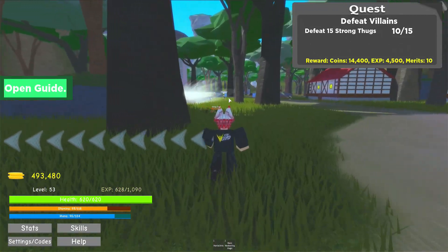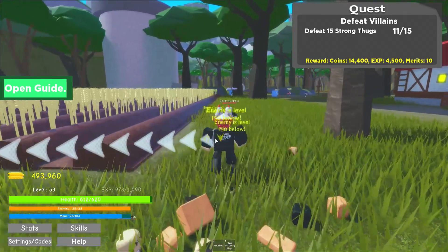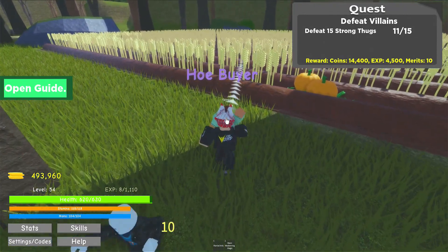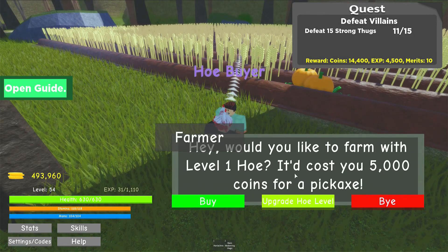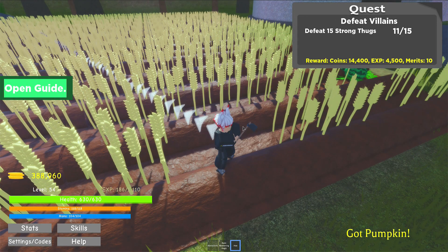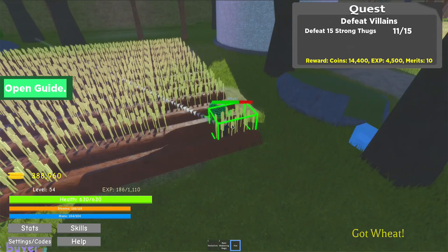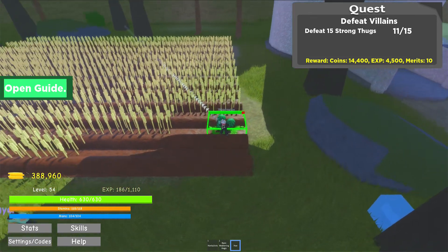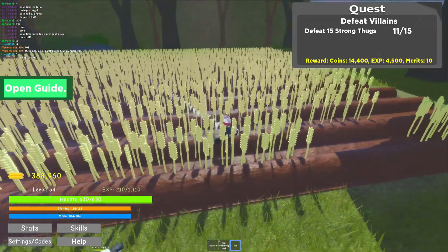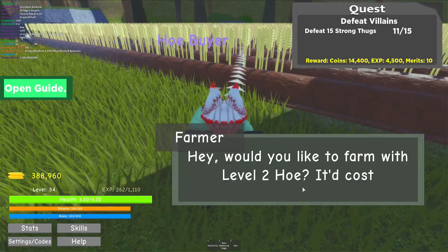I'm gonna go back to the hole guy — there's a strong thug, let me kill this guy real quick. There we go. 'Would you like to farm? It'll cost you 5,000 coins for a pickaxe.' We can farm like pumpkins and stuff! We got a pumpkin — is this a farming simulator? But what do we use the wheat and watermelon for? There seems to be a limit or cooldown on farming because I can't get any more wheat.